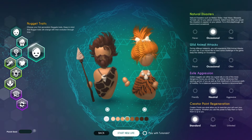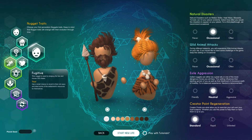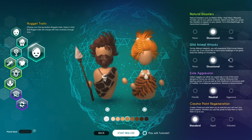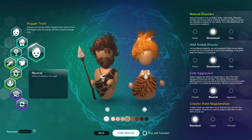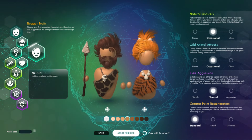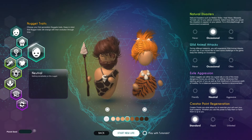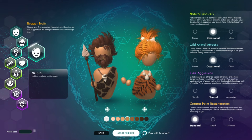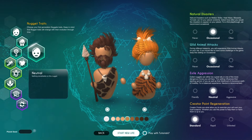Now we get to customize our game circumstances and our nuggets a little bit. I've unlocked all of the nugget traits. The nugget traits don't automatically unlock — you start out with no traits, like neutral nuggets, and as you progress through the game you unlock more of them. I might make a tutorial about how to unlock each one, but there's also a wiki page I'll link in my description where you can see specifically what it takes to unlock each of these traits.